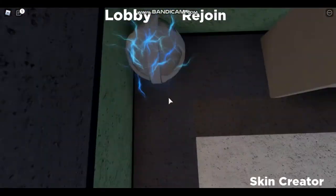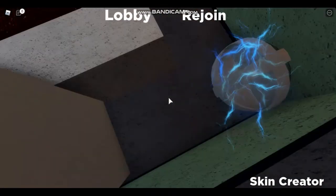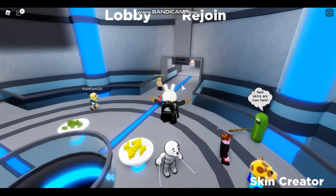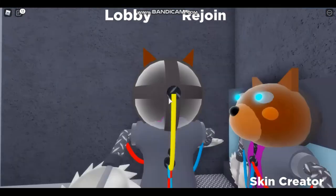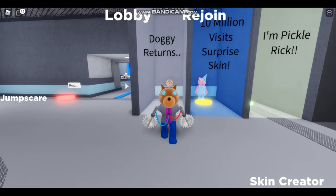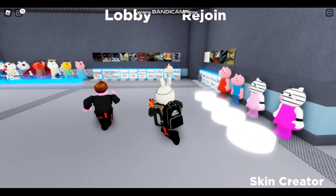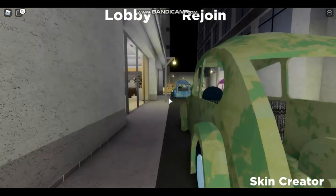Now we're going to get the 10 million visits skin — the birthday skin. That one isn't actually that hard. What you want to do is go to the city map, then go into this building and go all the way to the top. Once you get to the top, you would find this trophy on the roof and just run into it and touch it. Once you get the badge, you should have access to the 10 million visit surprise skin.